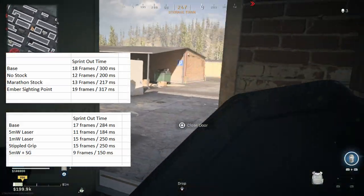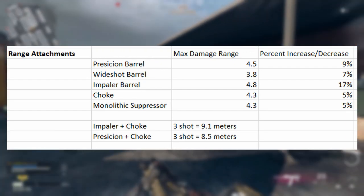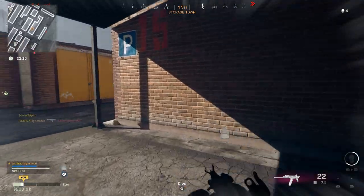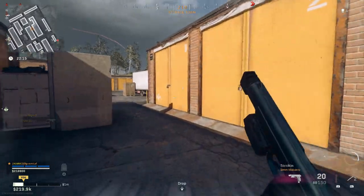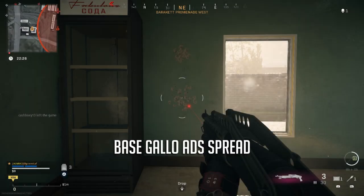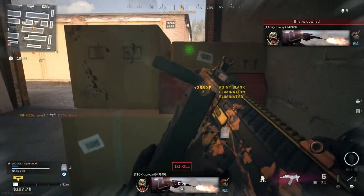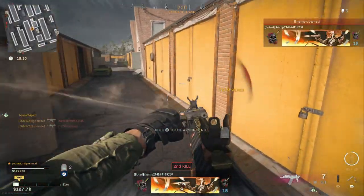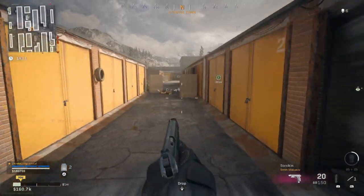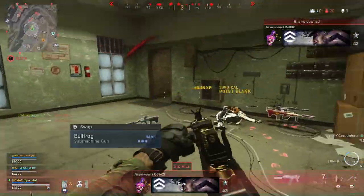You can swap out the stippled grip for another attachment if you'd like. For range attachments, the Impaler Barrel is the best, giving about a 17% boost, and the Precision Barrel gives about 9% without the movement speed penalty. I usually opt for the Impaler Barrel because I like the range boost and the pellet tightness it provides, especially with the choke. As a reference, the Gallo's Aim Down Sights spread about 5 meters from a wall is visibly wider compared to the Origin with the Impaler Barrel. The Precision Barrel is also a solid choice if you want to stay as mobile as possible.